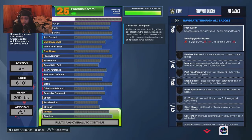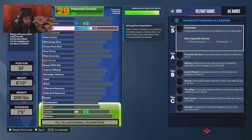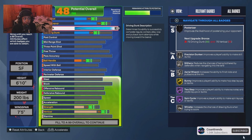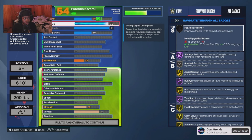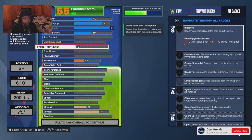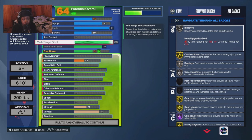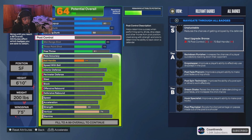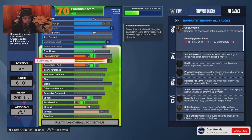I went 94 block, 80 three-pointer. I made another 6'10 before this build and went 77 three — that one couldn't shoot, but I really wanted to ISO. I had one post scoring on my other 6'10 build. This build I went maxed out dribbler and maxed out speed with ball.